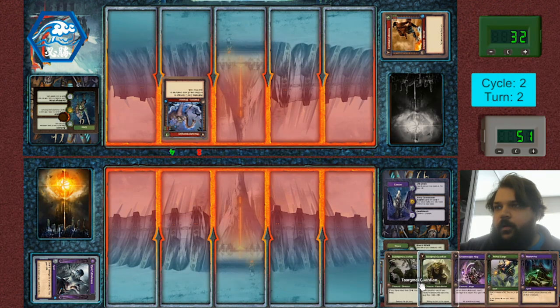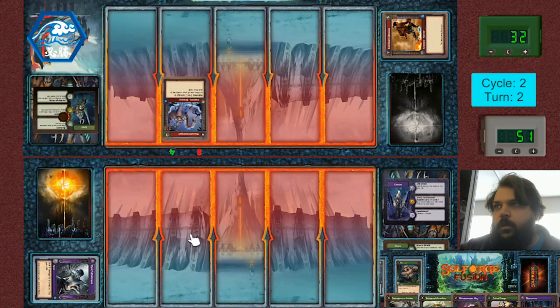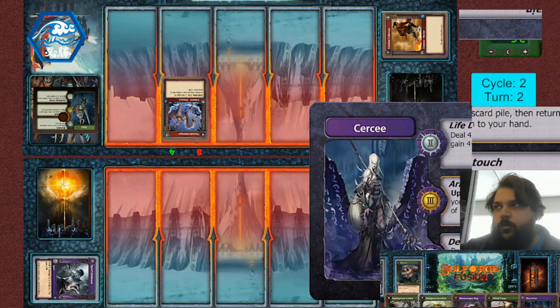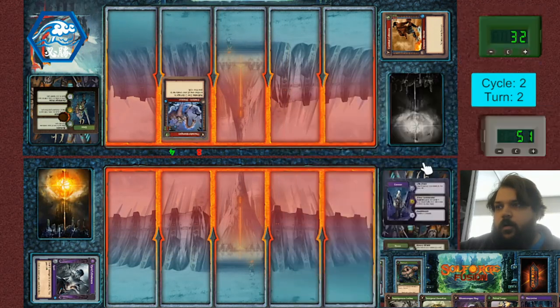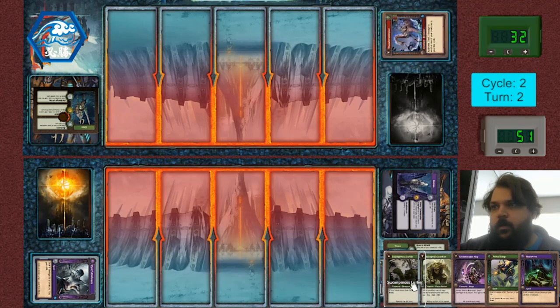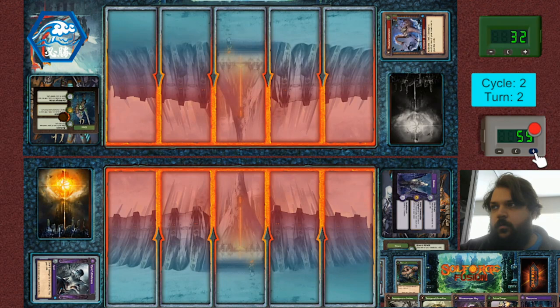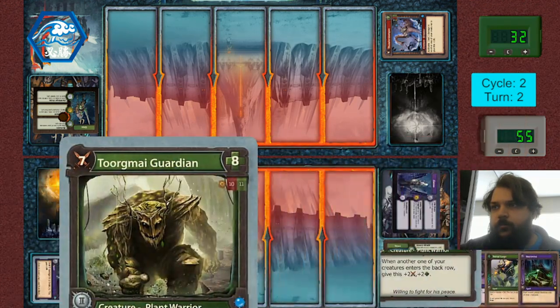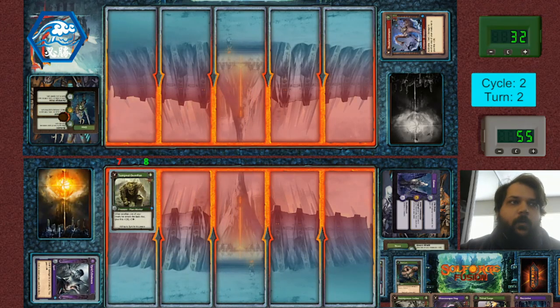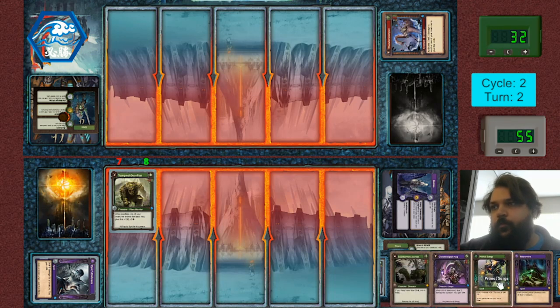Okay, so that paid off. He doesn't have his Forgeborn — I still have my Forgeborn. I'm going to activate my Forgeborn and hit your Thunder Stomper. Then I will play a Toward My Guardian. I'm playing the Torgmai because I can play this Swamp Moss Lurker for free, and I healed for the Primal Surge. I have more than 50 so I can play this for free. I also healed, so I can play Primal Surge for free.